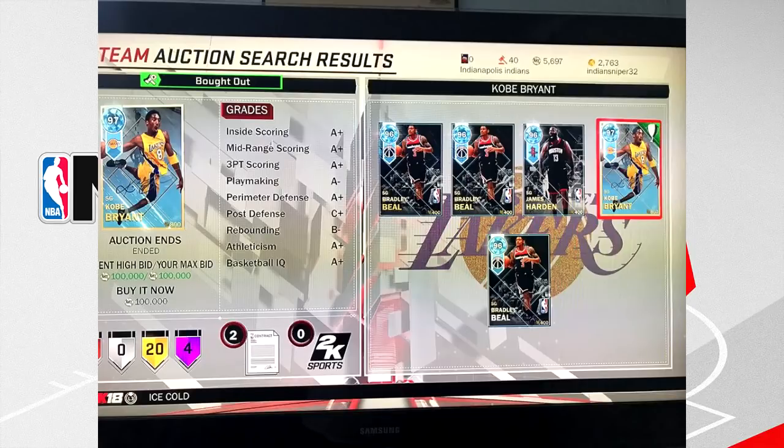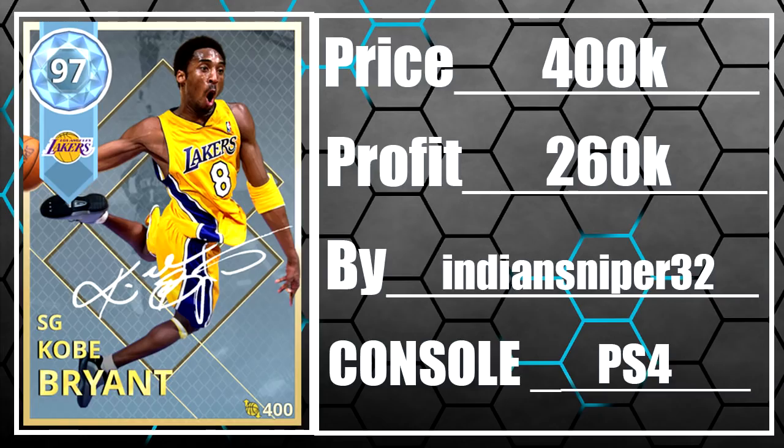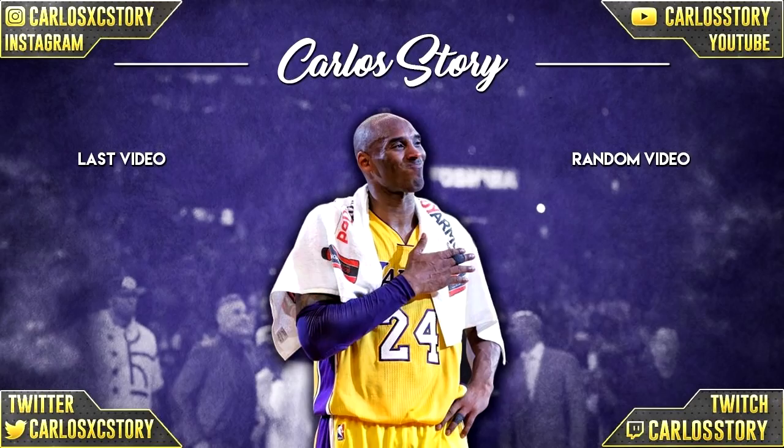At the number one spot we got ourselves diamond Kobe for a buy now. Just when I was saying there's none on the PS4, my boy Messiah gets himself a diamond Kobe for a buy now — that's really incredible for the PS4 because I hardly see any diamonds for a buy now there. Getting a diamond Kobe for a buy now on any console is definitely worth it. Congrats to Messiah for getting diamond Kobe for 100,000 MT and walking away with over 200,000 MT made. That's going to be another top 5 — leave a like, subscribe to the channel, and as always thanks for watching.